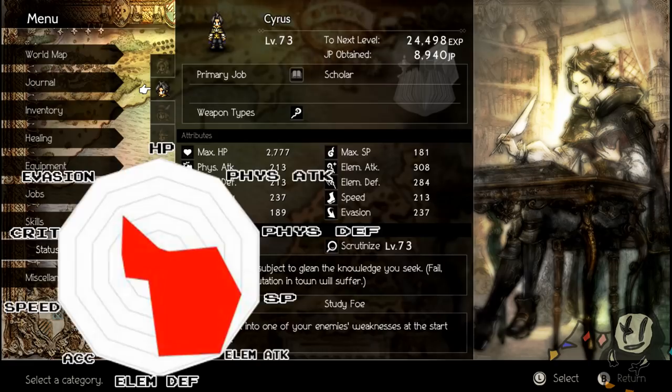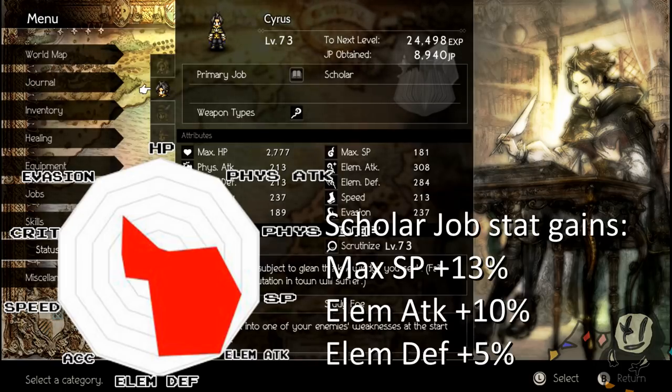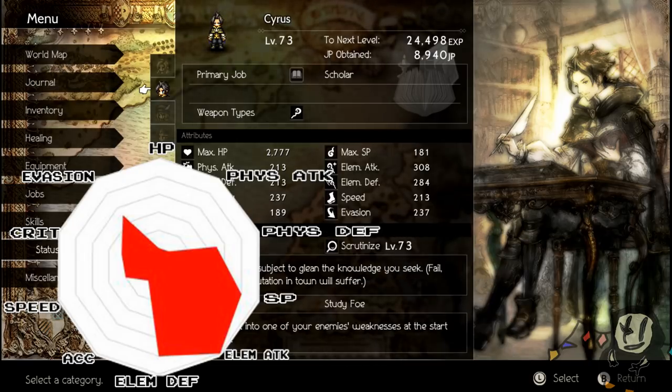Next up is Cyrus, and his stat spread is pretty obvious. He has the highest elemental attack stat in the game, great elemental defense, great SP, decent physical defense, good evasion, okay speed, and okay crit — and extremely low accuracy. But that doesn't matter because he's a mage and spells do not miss. The Scholar class increases SP by 13%, elemental attack by 10%, and elemental defense by 5%. Unlike with Ophelia, where I wanted to patch up weaknesses, with Cyrus I wanted to capitalize on his best stat — his elemental attack.